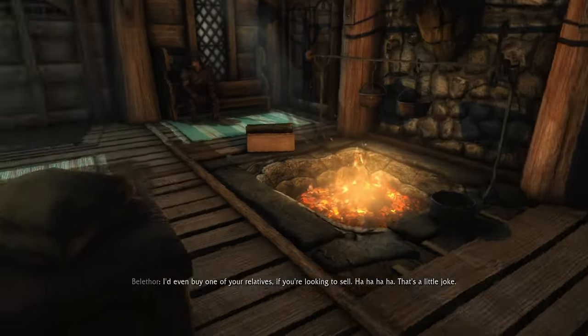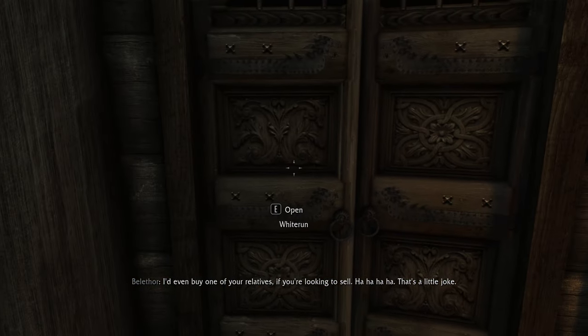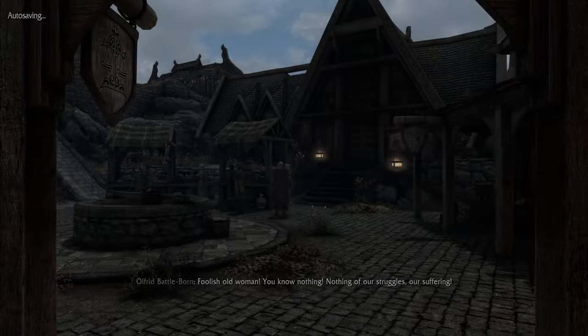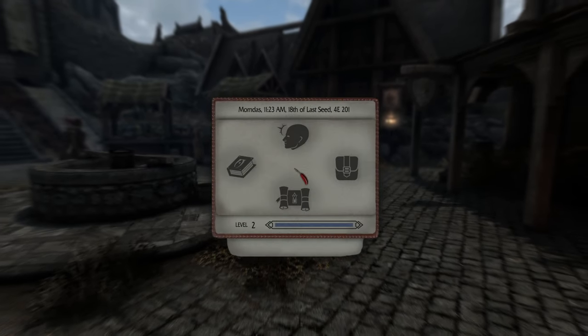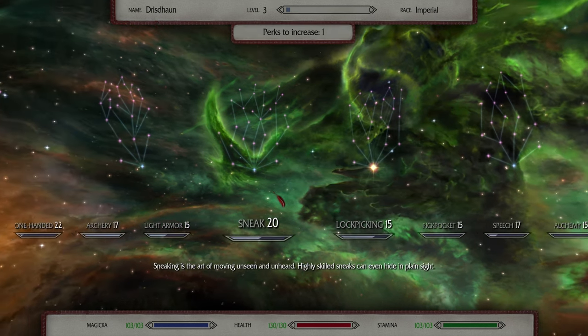He's got some nice things — he'd even buy one of your relatives if you're looking to sell! I did level up again, apparently by selling things. I think we'll stick with health for a little bit.